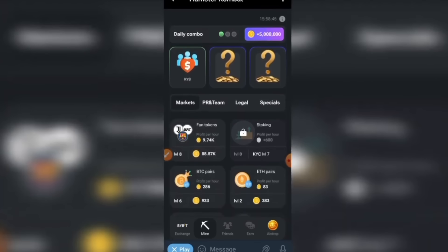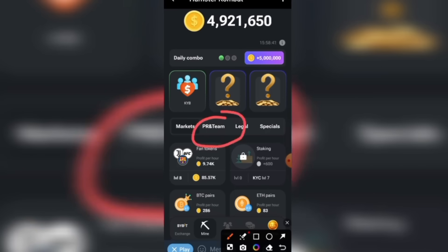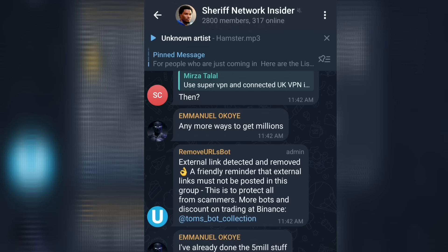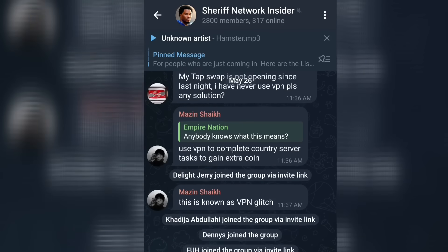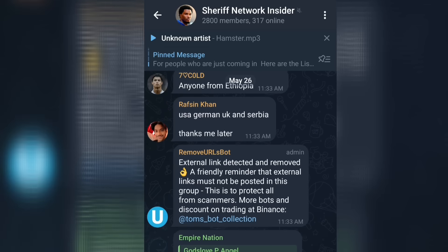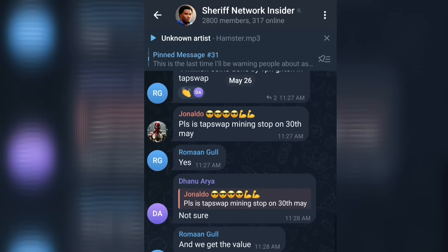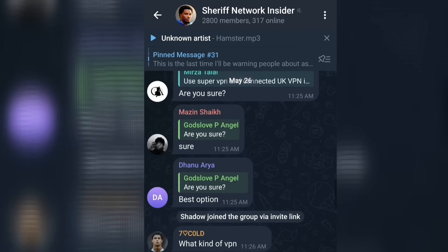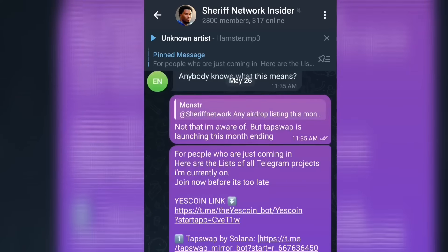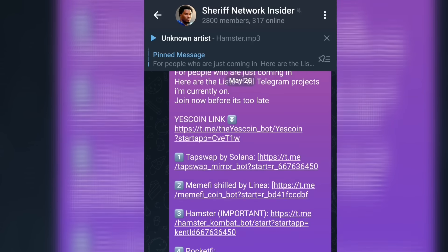Without wasting any time in this straightforward video, I'll show you today's 5 million free coin daily combo cards. I've already dropped this trick on my Telegram channel, and my members are already enjoying it because it's much easier to quickly drop cheats and money-making stuff on my Telegram channel rather than making a video. You can get the link in this video's description and pinned in the comment section.